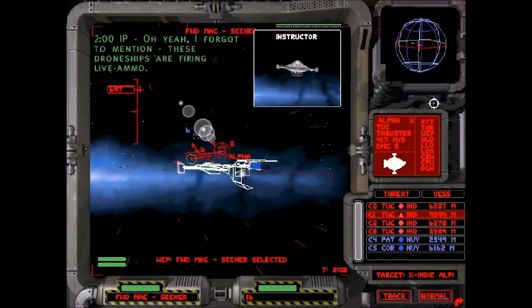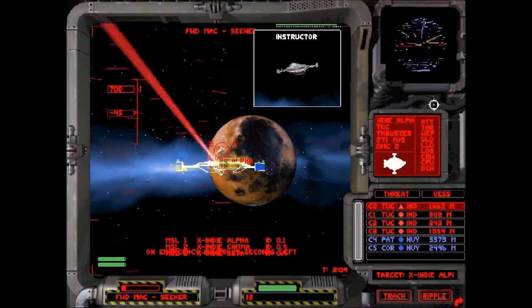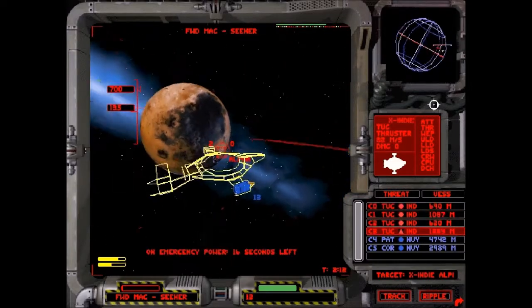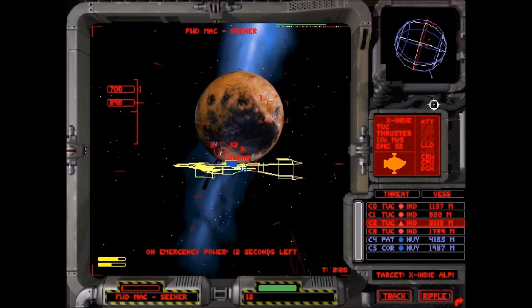Right, here we go. These drone ships are firing live ammo — I forgot about this. They're going after me. You can see my ship has now turned yellow, which normally means that I'm actually quite heavily damaged, and I'm spinning uncontrollably.